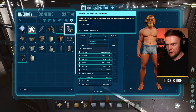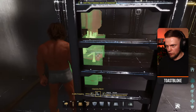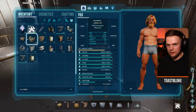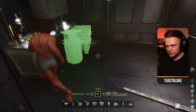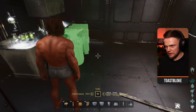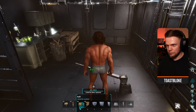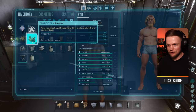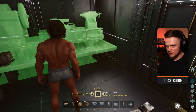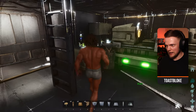Start with the chem bench: flip it to face you and push it into the corner right up against the generator wall. Next, grab the smithy, flip it so the anvil is nearest you, and line it up against the back corner. Then the fabricator — it wouldn't fit on land but it fits here on the raft. Just look slightly to the side, and it snaps into place. You've now got an accessible fabricator, smithy, and chem bench — that's proper class.